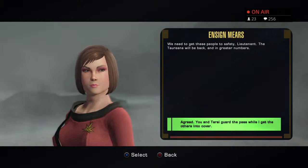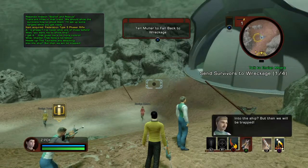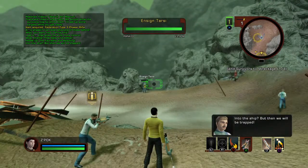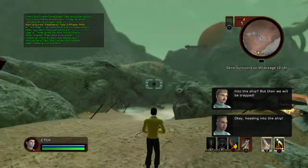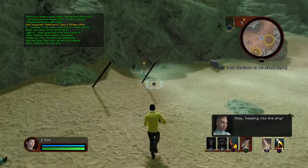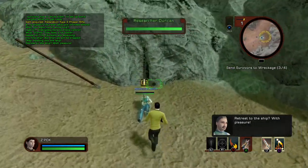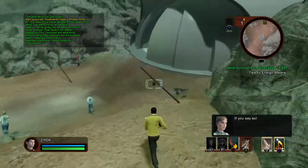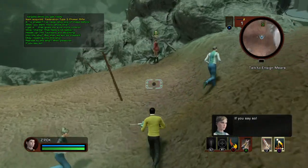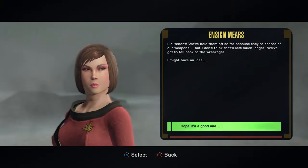'Into the ship, but then we'll be trapped.' 'Don't worry about it.' Can't believe the monsters didn't just throw spears at them directly. Lieutenant, we've held them off so far — but it won't last much longer. We've got to fall back to the wreckage. I might have an idea.